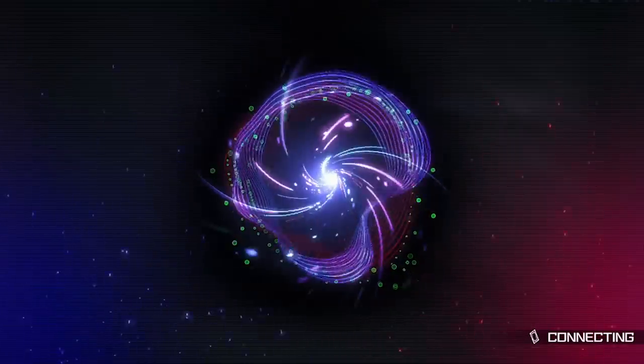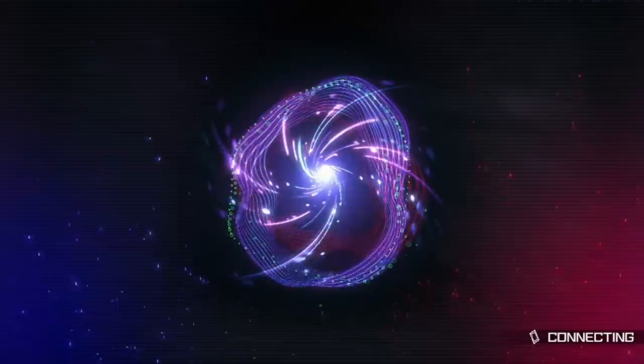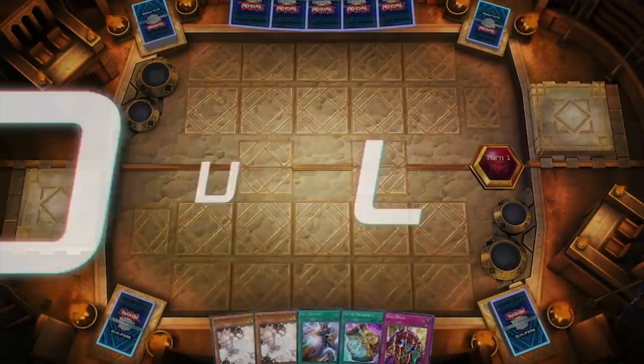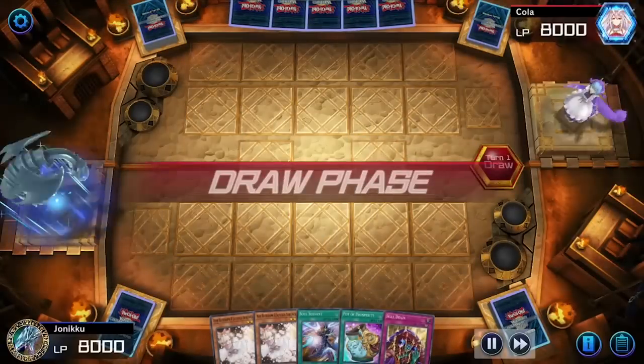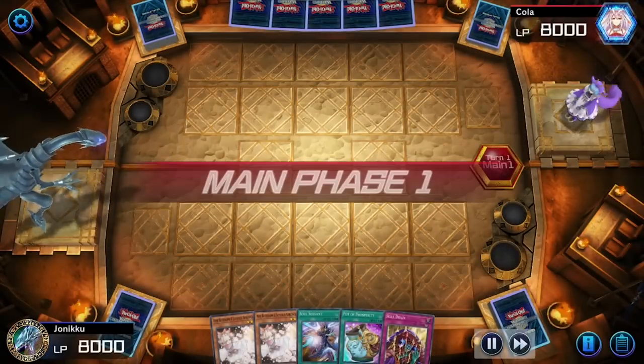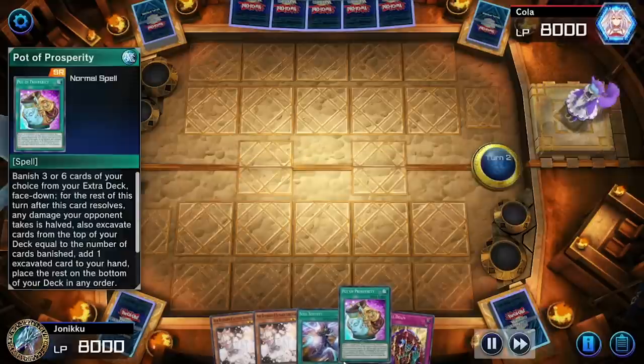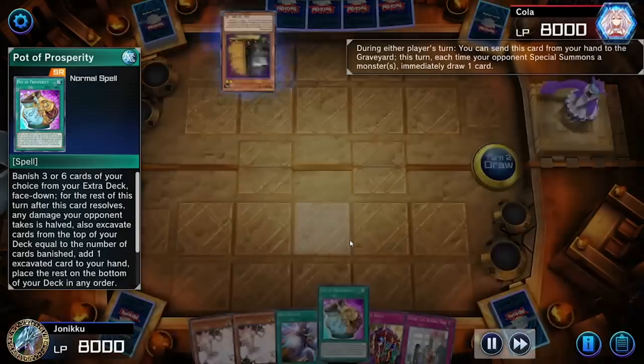Get ready because a lot of duels are against T-elements of course, because pretty much everyone's using T-elements. I'm also seeing Exosisters a lot — I haven't really run into Exosisters in the longest time. I also added Pot of Prosperity to my Dark Magician deck because I just thought of it.